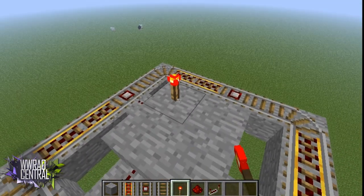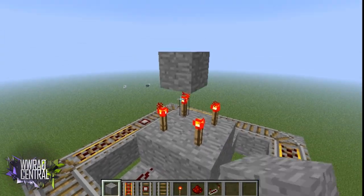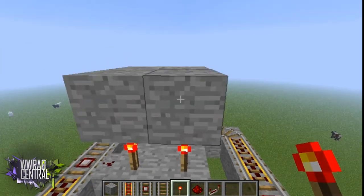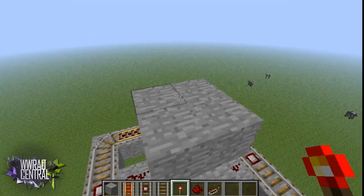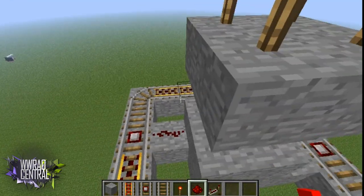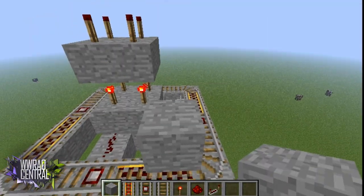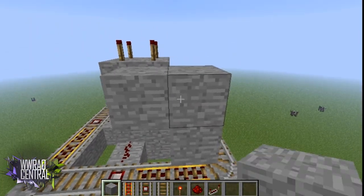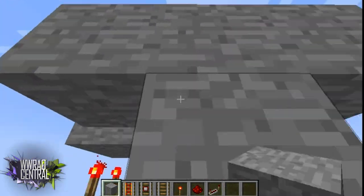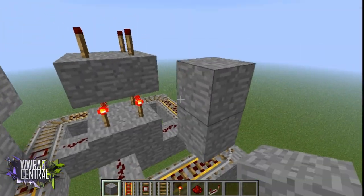Now take the torches and set them up like this, then put torches on top of there. On top of these four blocks you just placed, put four more torches — these will be powered off. Then go right here above the track and make a tee like so, then take out the middle block and do this all the way around.